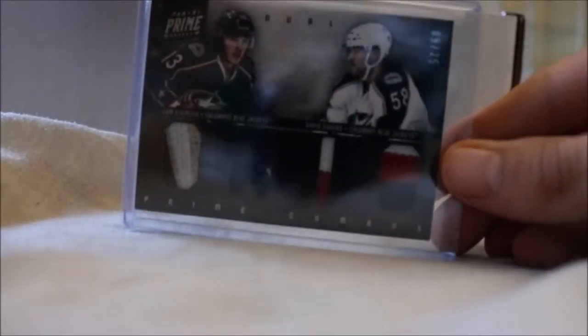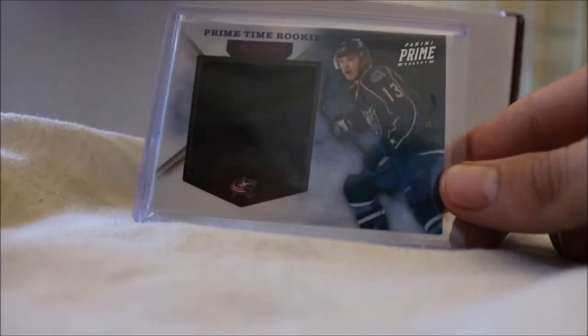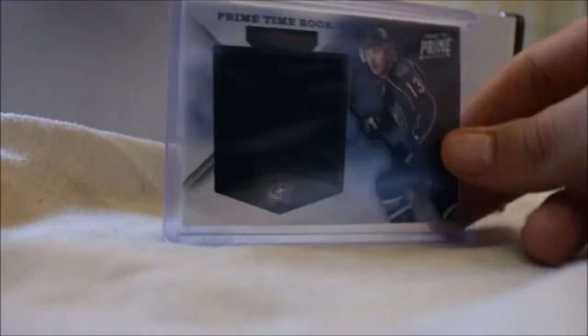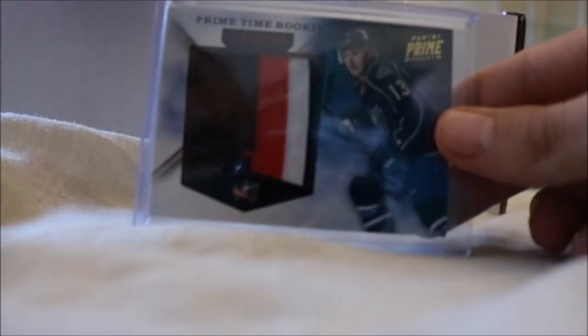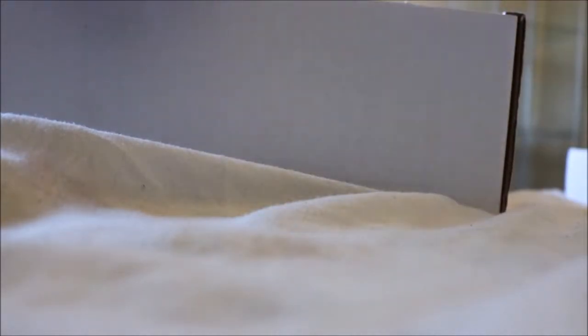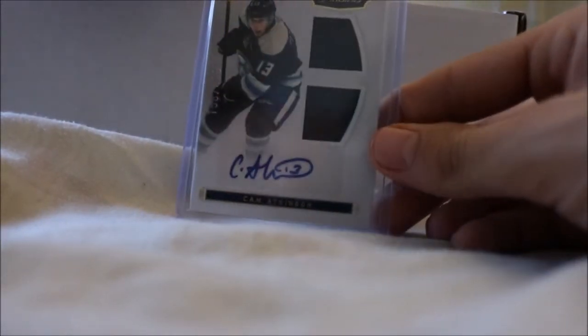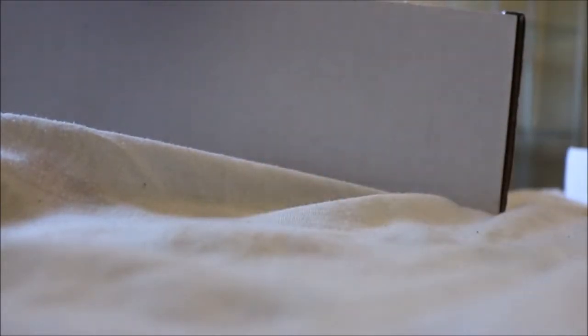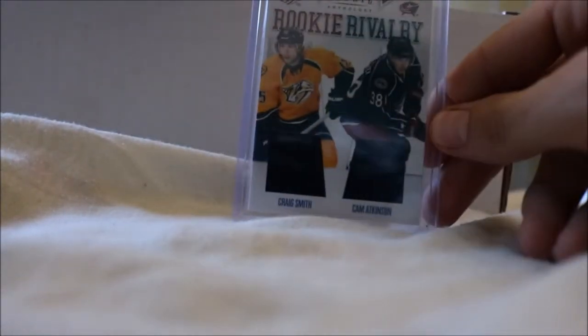We have his Prime Combos dual jersey numbered to 225, the prime version numbered to 50, and the patch version numbered to 25. Then there's the Prime Time Rookie Jersey to 99, the prime version numbered to 25 with three colors, and the jersey auto numbered to 50. We also have his Rookie Treasures to 499 dual jersey autograph, his Rookie Rivalry dual jersey with Jonathan Blum, and another one with Craig Smith.